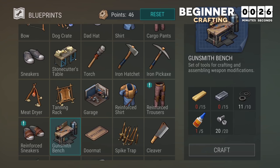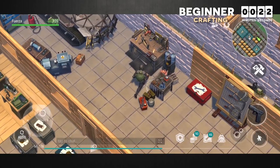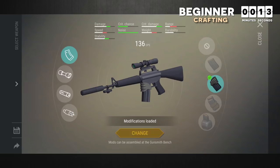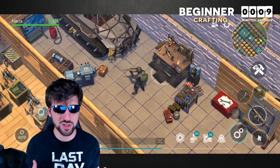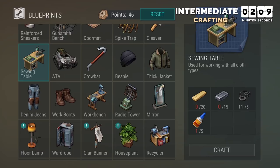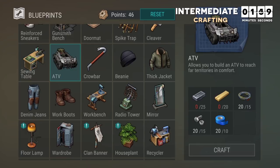The gunsmith bench is a huge part of the game — blueprints you get throughout the game allow you to assemble weapon modifications here, and once assembled, you can add them to any weapon of that type. The sewing machine is, in my opinion, your first step into intermediate play. It allows you to turn fibers into cloth and cloth into thick fabric, which are crucial ingredients for so many important items. I recommend crafting it as soon as you can.